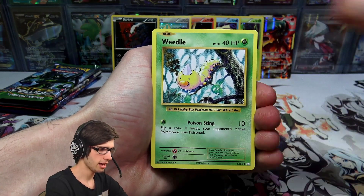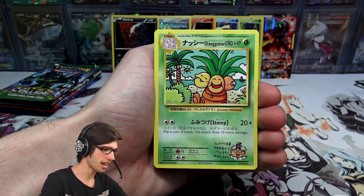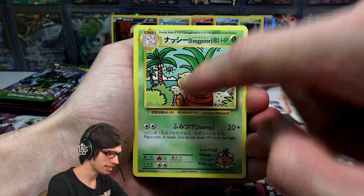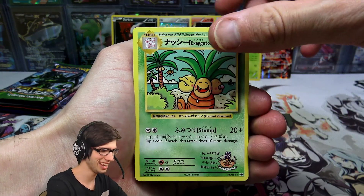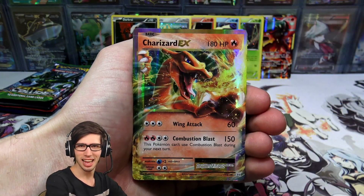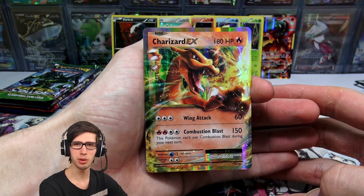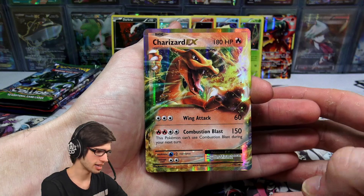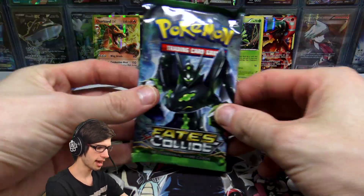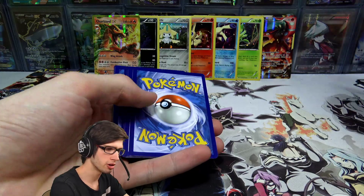We've got a Sandshrew, Weedle, Tangela, Ponyta, Doduo, Koffing, a Maintenance — and we got that secret rare Exeggutor. Check out the little man in the bottom corner, he's like breaking a sweat. We've got a Nidorino and something peeking off the top — a Charizard EX! This is the Combustion Blast one reprinted from Flashfire into Evolutions. It's got 180 HP with Wing Attack and Combustion Blast. I love this reprint with the gold border — it looks really clean. Great way to kick things off.